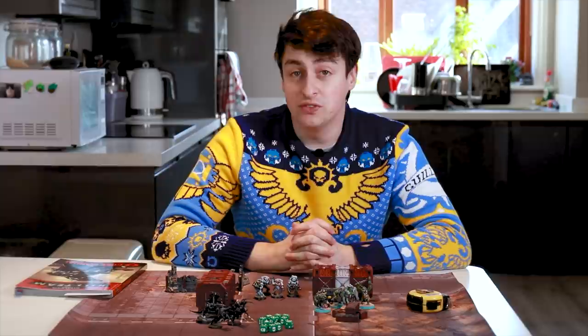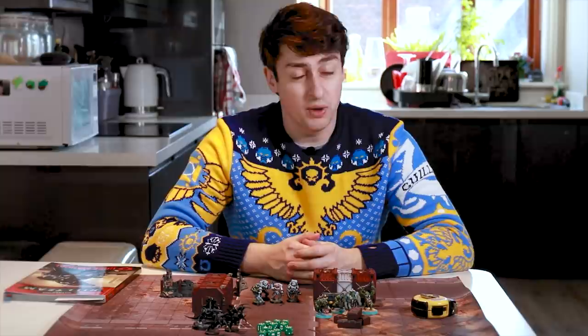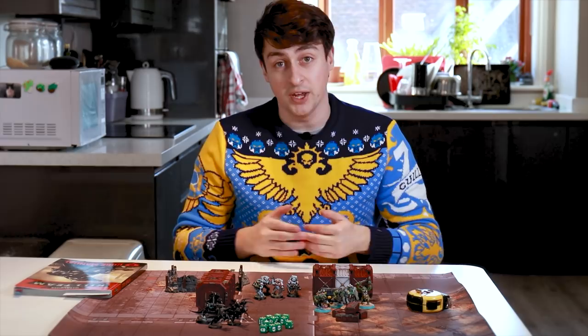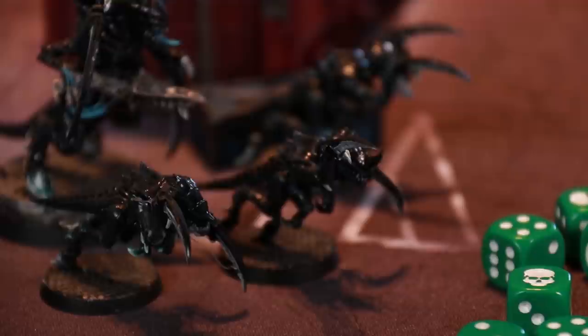Kill Team is the small-scale skirmish version of Games Workshop's Warhammer 40,000. It's a tabletop game played with miniatures and dice. A game of Kill Team consists of two or more teams of models from the same faction competing to achieve their objectives. So a game might consist of these Hawaiian Orcs versus these Space Marines. A model can move as many inches as its move characteristic allows — six inches for Space Marines, whereas Hormagaunts are a bit faster at eight inches.